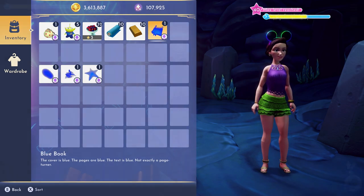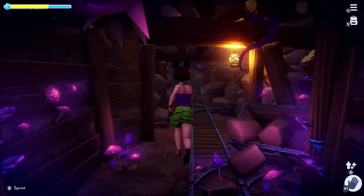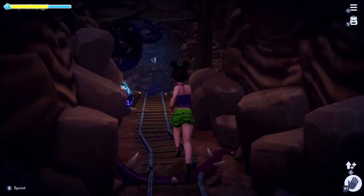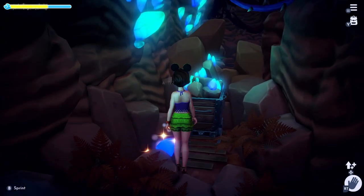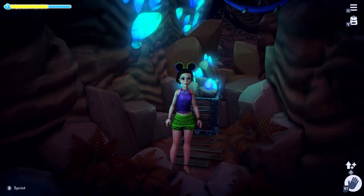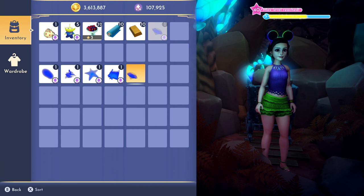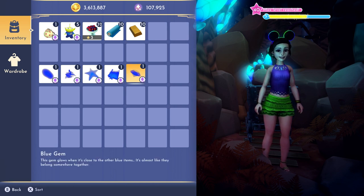The last location we need to visit is the mines. When you arrive, head left and make your way through the mines past the purple mushrooms. Hang a right, and you'll see one of the dead ends with the broken track. At the end of it, turn left, and you'll see a night thorn that you can actually cross and pick up a blue gem. This gem glows when it's close to the other blue gems — it's almost like they belong somewhere together.